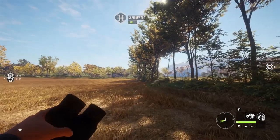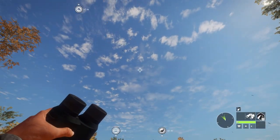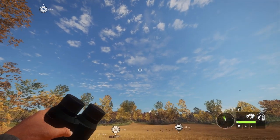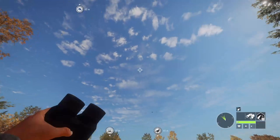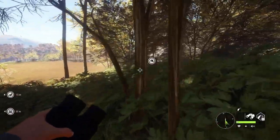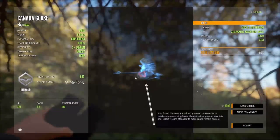If anybody ever wonders why content creators look up before claiming an animal, it's just because the background of the sky is much better than the background of the ground. It just looks better and allows us to take better screenshots and trace the animals out easier when we're in Photoshop later. That's the only reason — it doesn't do anything in particular.